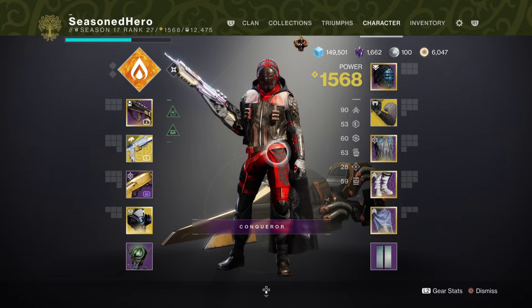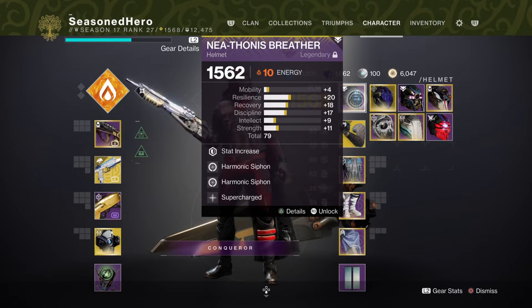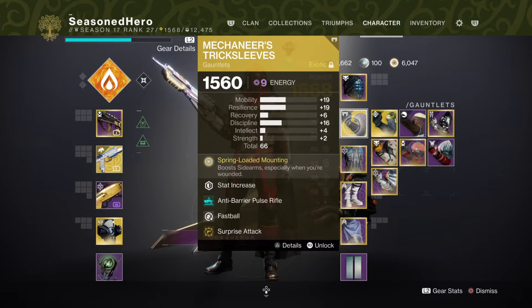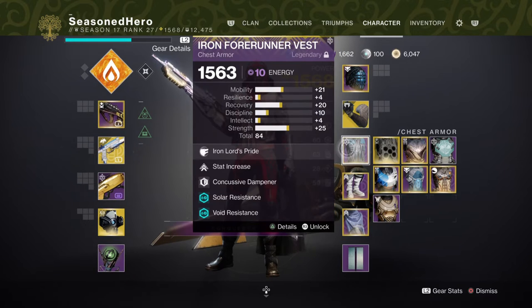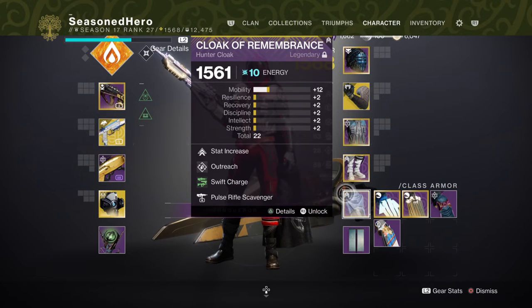Now that we've covered the main setup, here are the mods and how they affect the build overall. For Head: Mind and Resilience, Harmonic Cipher x2, and Supercharge mod. Arms: Resilience, Fastball, and Sprite Attack mod. Chest: Mobility, Concussive Dampener, Arm of the Dying Star, and Taking Charge mod. Legs: Mobility, Invigoration x2, and Powerful Friends mod. Mark: Mobility, Outreach, and Swift Charge mod.